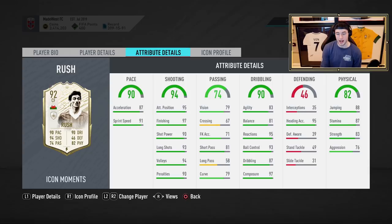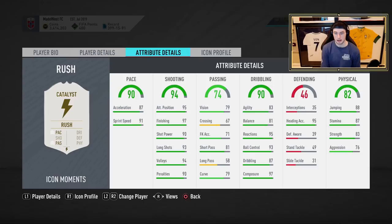He's got 83 agility and 81 balance, so it's not too bad. Might feel a little bit clunky. Reactions at 95, ball control at 93, dribbling at 87. Composure is 97 — all these guys in the moments department have just absolutely insane composure stats. Heading accuracy at 95, jumping at 88, which means you'll be able to head the ball. 87 stamina and 83 strength — strength over 80 is really good. Right away when I see this card, I think about an engine.